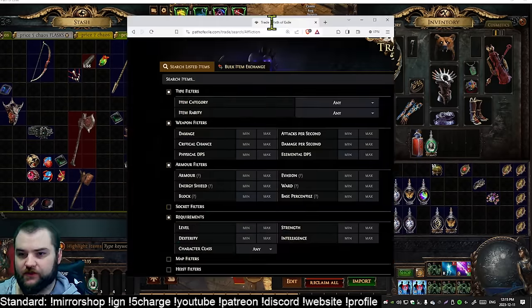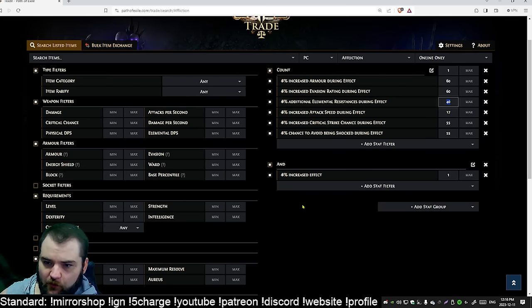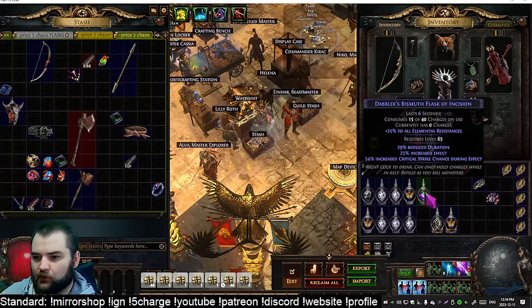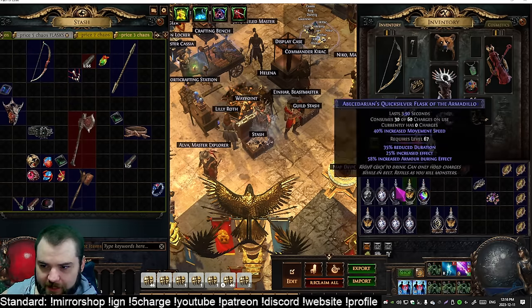I'll set up a trade search — I'll put the link in the description — where you can search for whatever flask suffixes you're looking for with max tier one values. For example, shock effect at 51, attack speed at 15, all res at 37, evasion and armor at 56, with a count of one meaning it just needs one of these. I just purchased five tier one flasks that aren't perfect rolls and four with perfect rolls, and in total this cost me under 100 chaos to get nine of these.